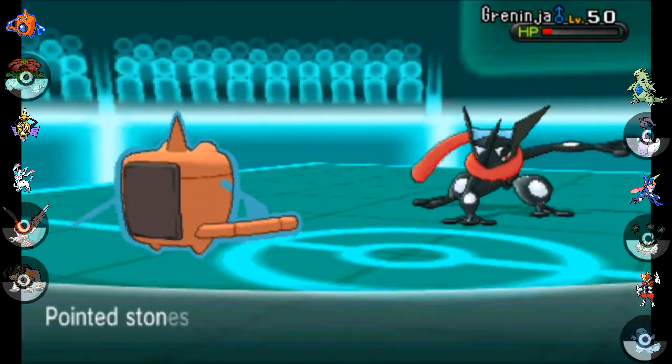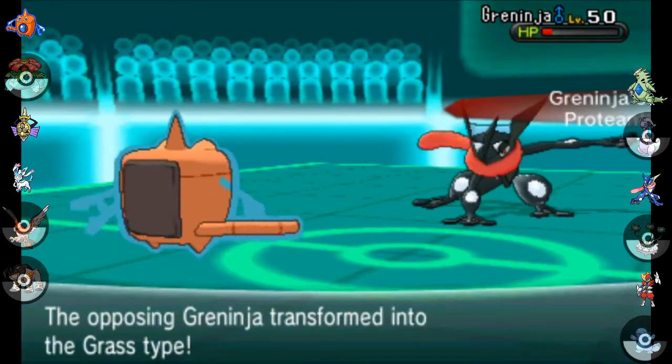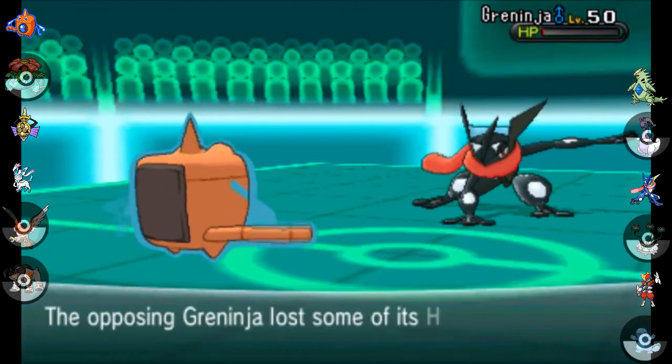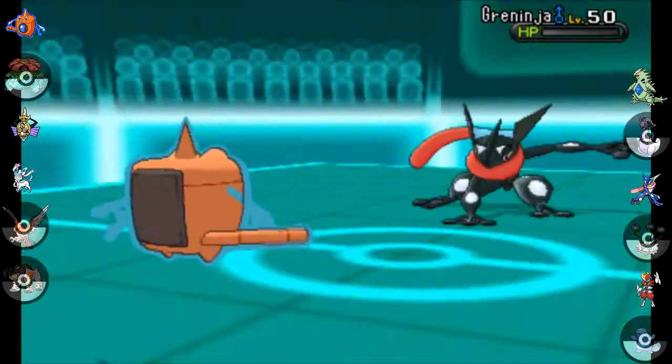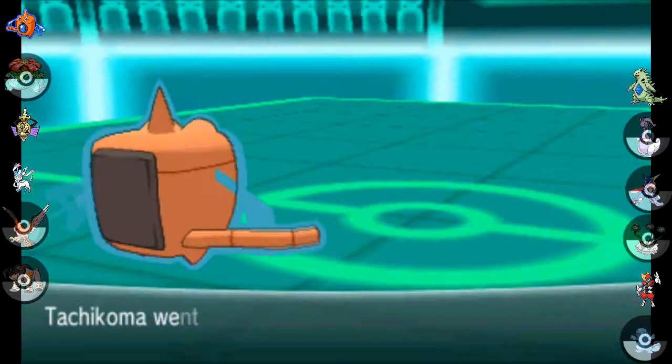I go out into Tachikoma, and he goes for the Grass Knot. Grass Knot against a Rotom Wash is really a stupid move because Rotom is actually super duper light — it's actually a super duper light weight even when it's in the form of a washing machine. Kind of weird. But I take out Greninja with a Volt Switch.